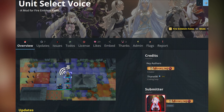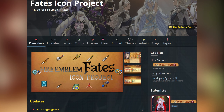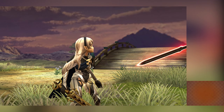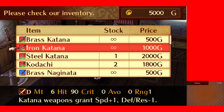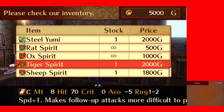Up next is the Voice Select Redux mod, again by Moonling. This is the same story as Awakening, so we're moving on to the Fates Icon Project by Moonling — Moonling really is the MVP of the FE 3DS modding scene. This mod adds brand new icons for over 200 different weapons, items, scrolls, etc. Some of them were ported from Awakening or Shadows of Valentia, but most of them were handmade specifically by Moonling.